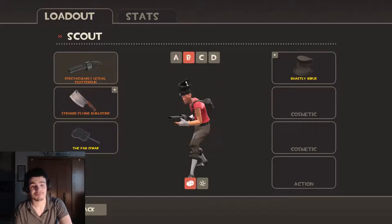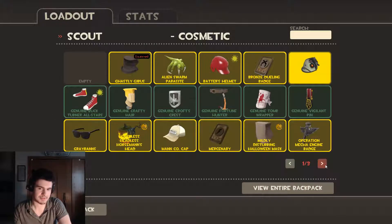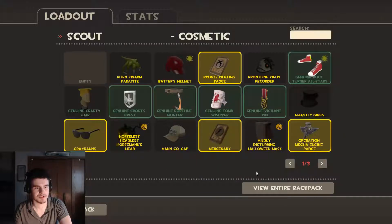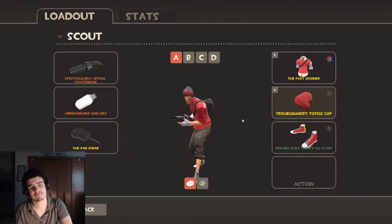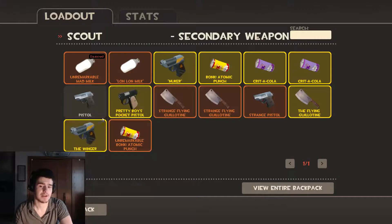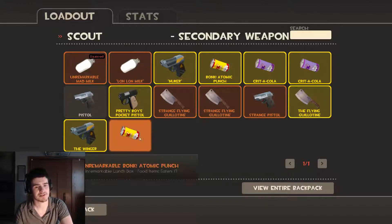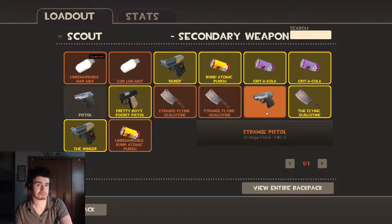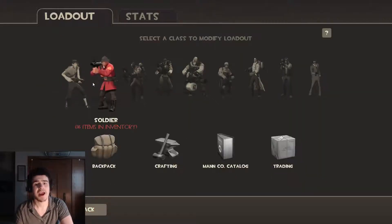This is my Scout. Looks fancy, right? Reality is I have other hats and stuff. This is my fake loadout. This is my kind of serious loadout — I like to swap between the Mad Milk and the normal pistol. Sometimes this because it helps draw damage. This is really nice. Of course, I use a strange pistol — or not! I guess I forgot that's there.